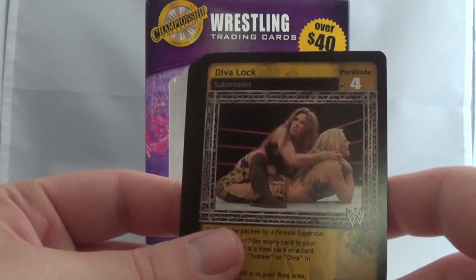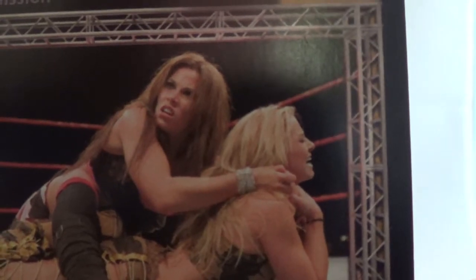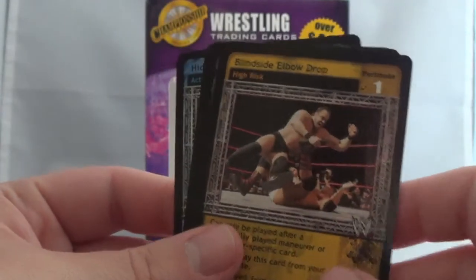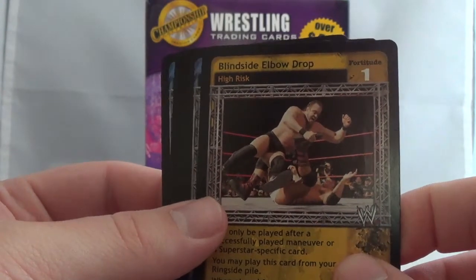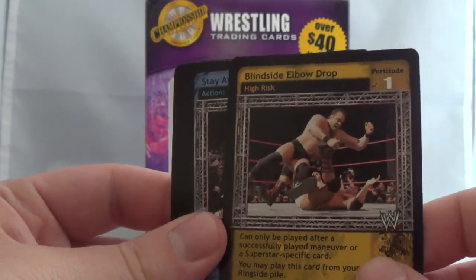We have a Diva lock - I can tell that's Mickie James but I don't know who this other Diva is. Tori Wilson? It's hard to tell. We have a card with Snitsky - blindside elbow drop, and that's before Snitsky decided to shave his head, shave his eyebrows, and make his teeth look brown. That was weird when he did that.